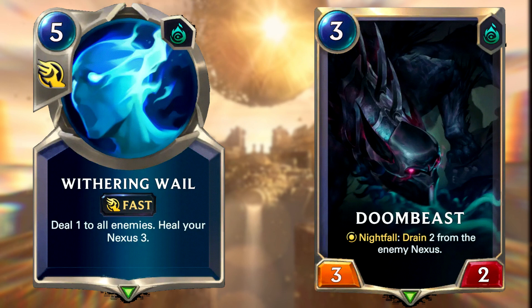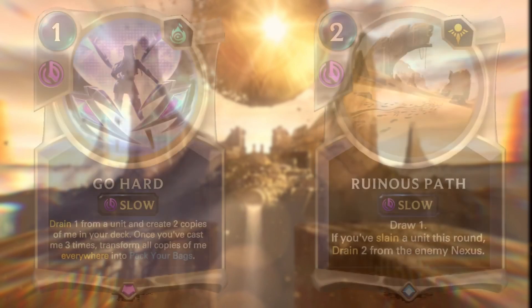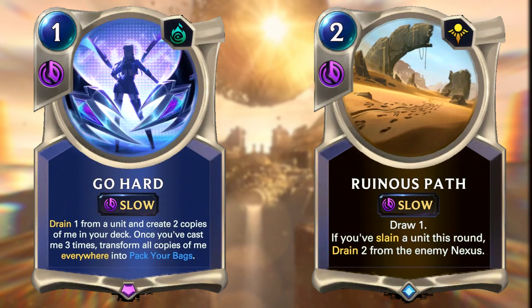Lots of popular meta decks right now have burn in them, so cards like Rivershaper Whale or drain cards like Doombeast will be able to help you here. Rivershaper Whale deals one to all enemies and heals your nexus for free, and Doombeast drains two from the opposing nexus when summoned on Nightfall. Draining accomplishes two things: countering aggro strategies thanks to the heal, but also crushing your opponent's control thanks to the burn damage it does. Gohard obviously drains one when cast, which you're going to be doing a lot in this deck. Cards like Renacious Path can drain up to two if you've slain a unit this round, so you're going to keep your nexus healthy whilst damaging your opponent.